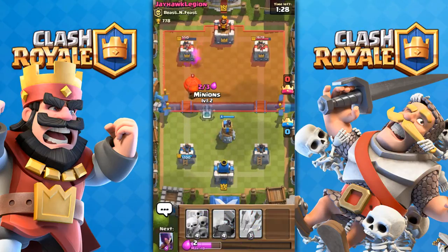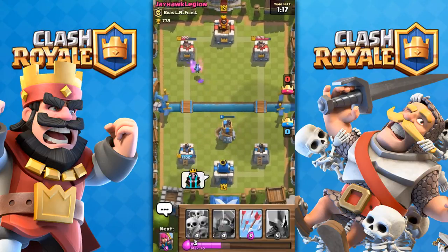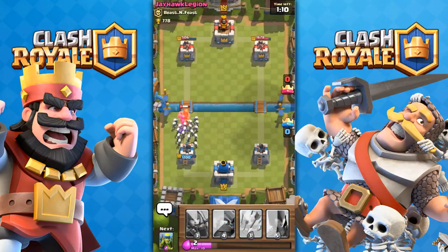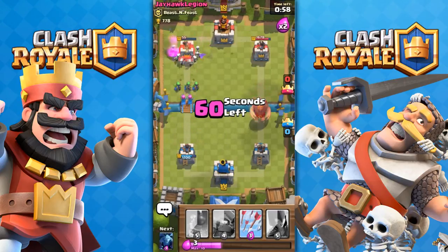We placed the bomb tower and distracted the balloon — that's good. Balloon goes down, bomb tower practically goes down. I give them the crying face because I'm in a good mood and I almost rage quit. Right now we're just pushing. We took out the left tower with this. Yes, we did indeed.